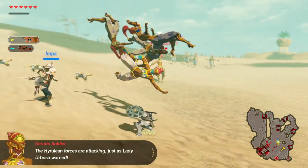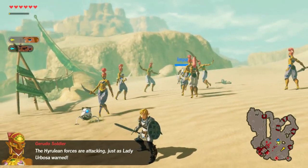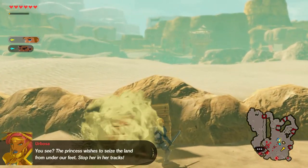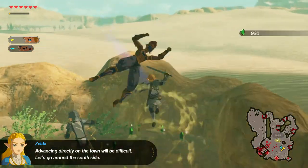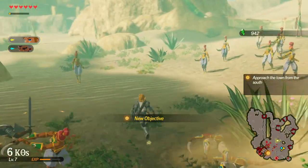The weather outside is frightful, because it's a desert here in the Gerudo Wastelands, and the last thing you want to be doing is wandering around aimlessly looking for loot and treasure and those pesky little Korok seeds. So here we've gathered up a list of all the secrets, all the treasures, all the Korok seeds, so you can focus on the important things — what you're going to do with all those Korok seeds.